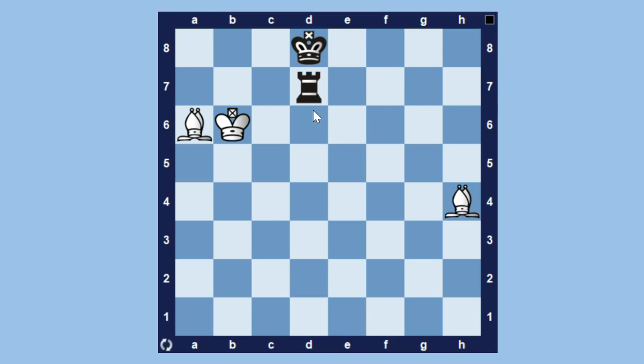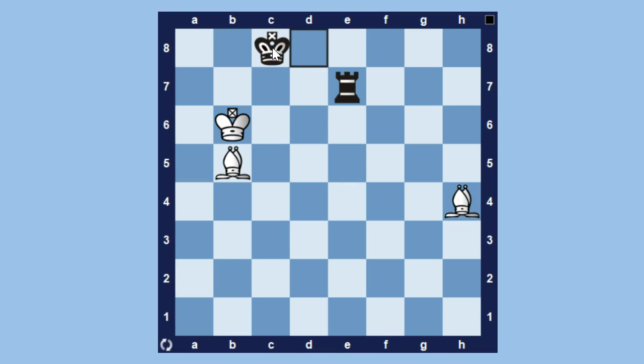On the other hand, if black blocks with the rook, we can't capture the rook else black will play king takes bishop and we'll only have one bishop left. But white now has the nice move bishop to b5, putting black in zugzwang again. Since the rook can't move, the king has to move. The only move for the king is king to c8, and now white can capture the rook and use the two bishops to eventually force checkmate.